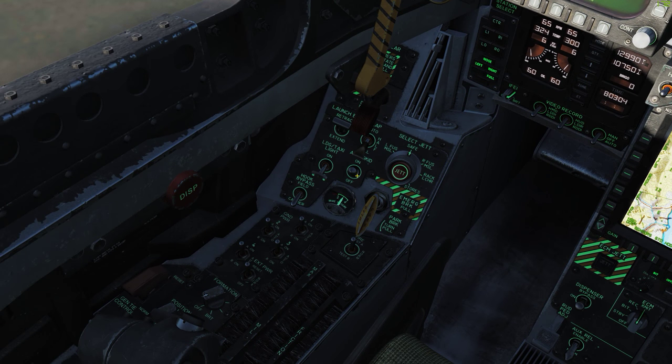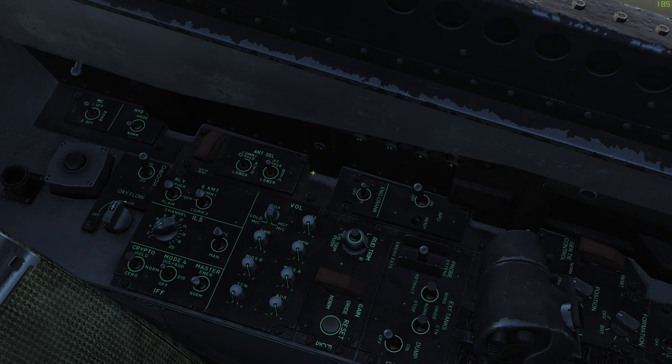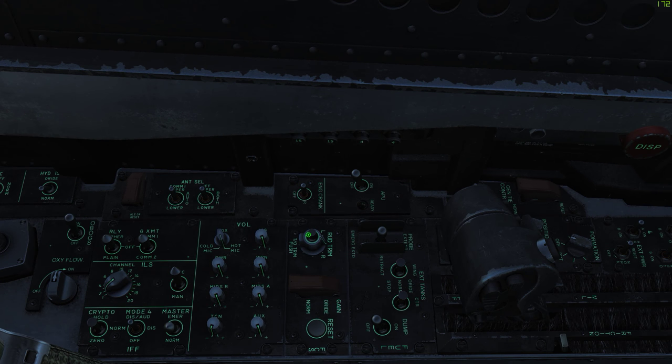I'll also go ahead and turn on the anti-skid. Turn on our oxygen system with this OBOG switch. The APU automatically turns off. And we'll go ahead and set takeoff trim by pressing in this central button here.